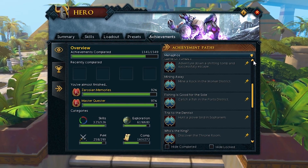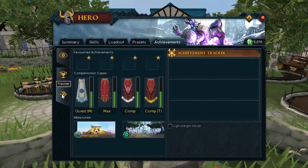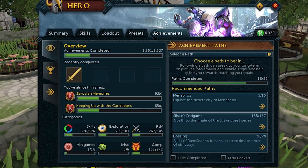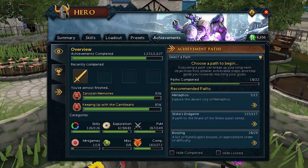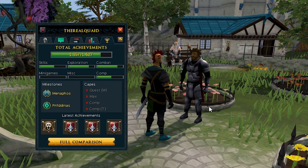Part 2 of our new look achievement system also hits the game this month, bringing some new features and interface improvements based on your continued suggestions. We've got a player inspect feature, where you can see other players' achievements and measure yourself against them in side-by-side comparisons, even comparing the new achievement score we've added, granting different points for every achievement that you've earned, based on its difficulty.